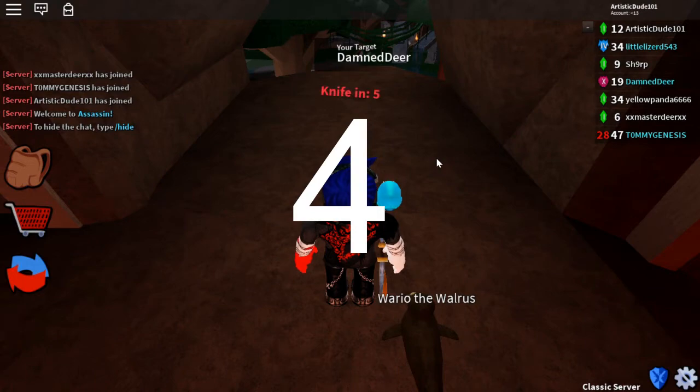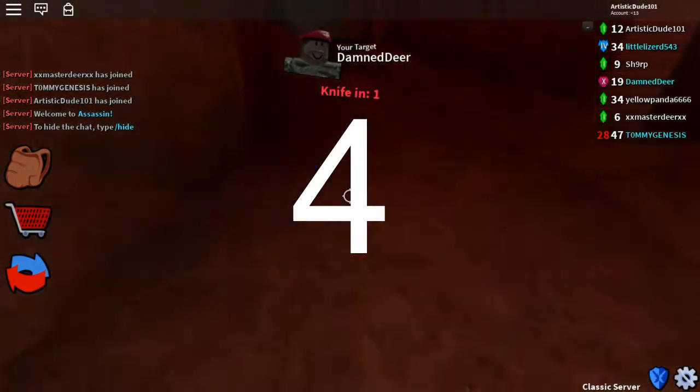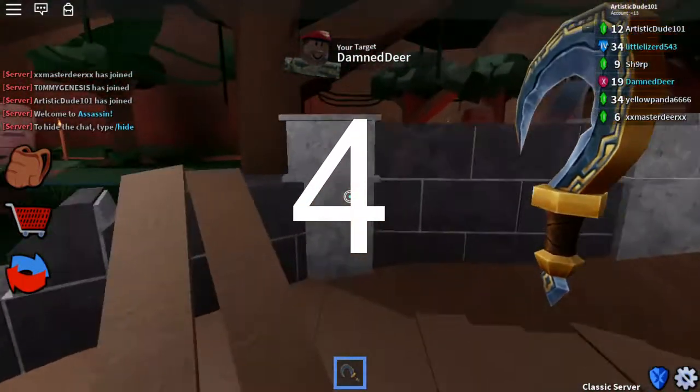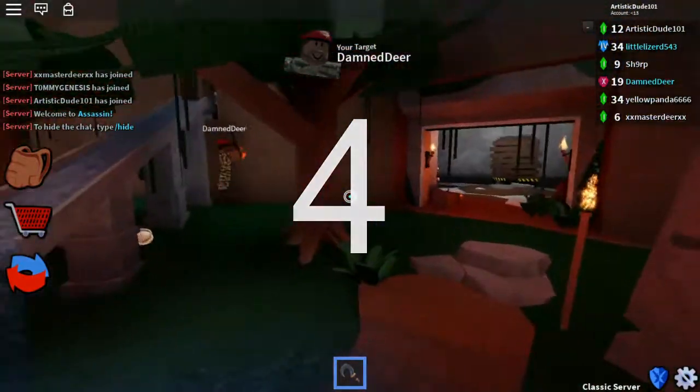Number 4 is Assassin. Assassin is a game where in each round all players are put into a unique map to kill each other. Every player has a target and an assassin, and you have to be the last man standing by killing your targets and your assassins.